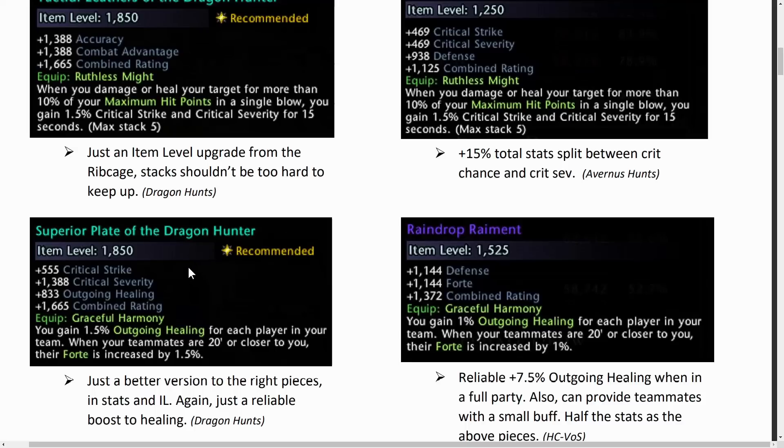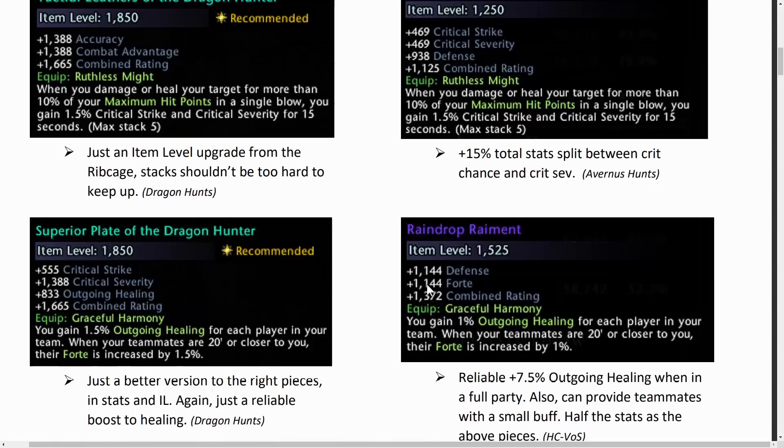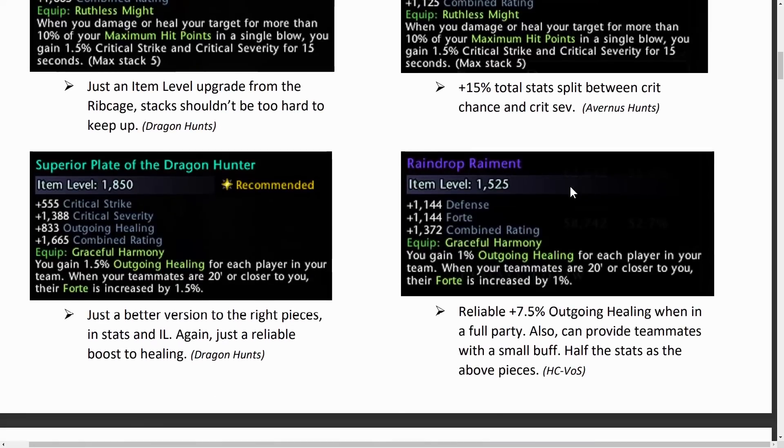You then have the Superior Plate of the Dragon Hunter, which gives a nice reliable boost in outgoing healing depending on how many teammates you have in your party. Generally you'll run with 5, giving a 7.5% boost to outgoing healing, and you'll also boost everybody's forte by 1.5%. In a more public group with newer players this can be even better to help them with their stats. The Raindrop Remnant is essentially a downgrade, and the Superior Plate is an upgrade of that — going from 1% to 1.5% forte.